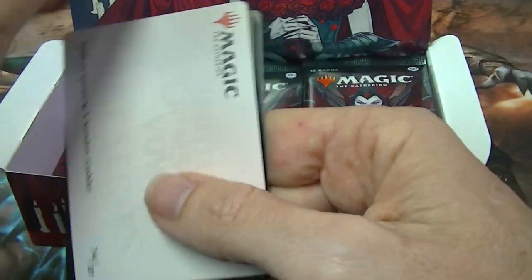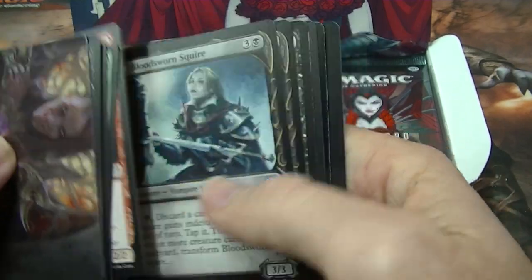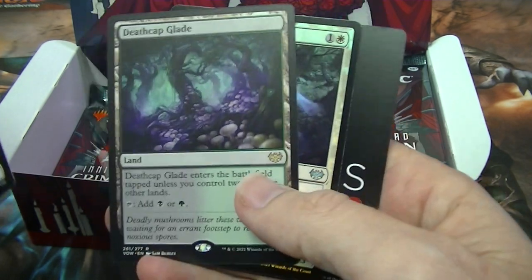At the same time, of course, if you're putting two or three rares in a pack they're not quite so rare — so it probably evens out. Death Cap Glade for a land rare.